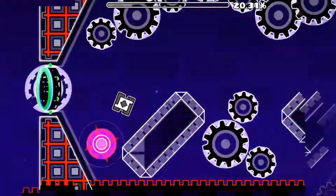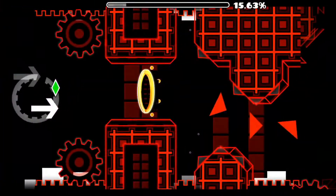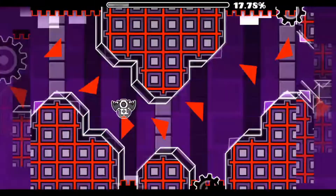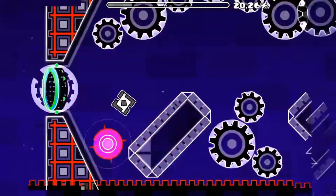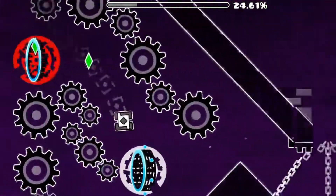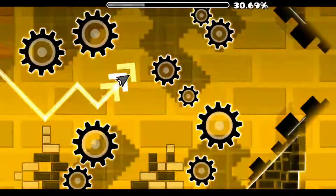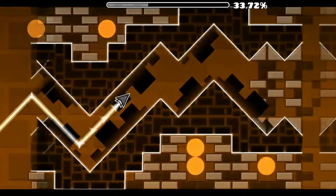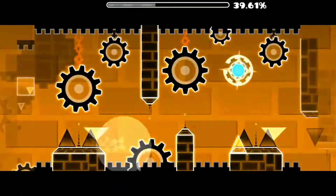To get through this UFO you actually have to jump there or else you die. Then this wave — not very hard. There's a fake-out right there but the rest of the wave is pretty easy.